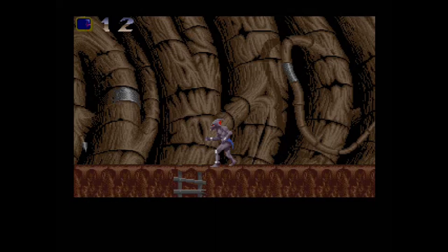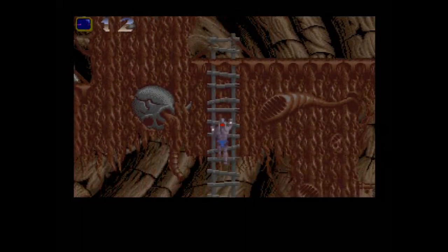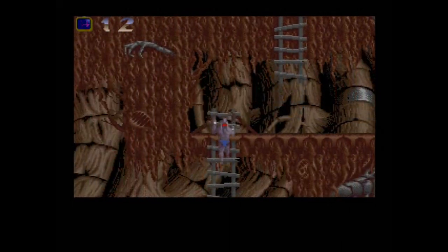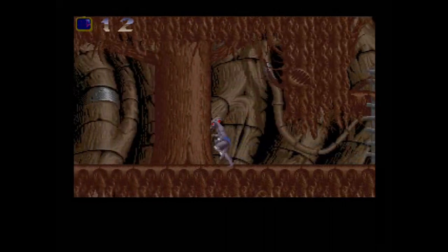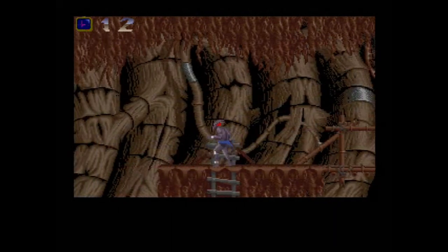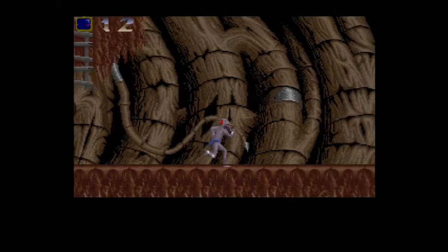Now we've got to go back and get a key — there's a key hidden down at the very bottom of where we were. There's also a health pickup down here that you're really going to need, especially if you're not playing with the trainer on like I am. I'm just playing with the trainer on to walk you guys through this, because there's no way I'd be able to get through this game right now without it.